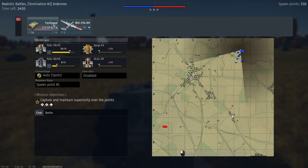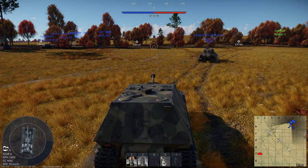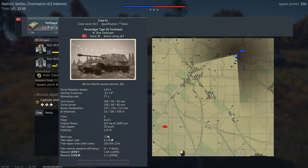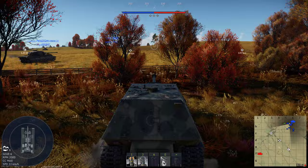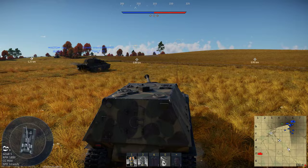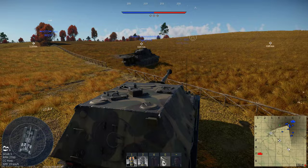Regarding the economy, as you can see the modifiers are not bad — they're better than on the likes of Tiger and Jagdpanther from what I remember. I think it's slightly better on Tiger 2P. However, the max repair cost is a bit more expensive compared to other vehicles at its rank. That said, it used to be much higher — Ferdinand used to cost maybe 12,000 or even 18,000-19,000 silver lions to repair. Fortunately, Gaijin fixed that in the recent updates this summer.